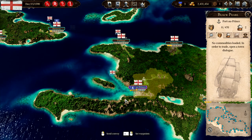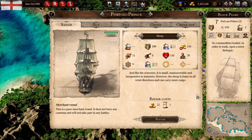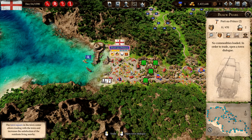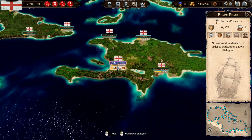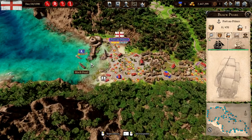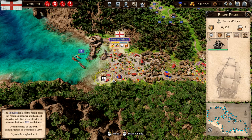Everything is empty. We repair that. We wanna repair the Black Pearl. We're gonna sell this, and we also wanna sell this brig as well. Let's select them there.